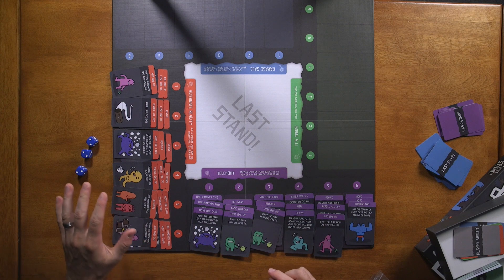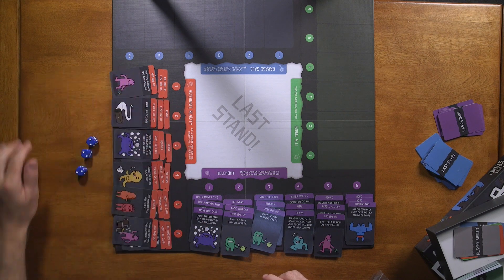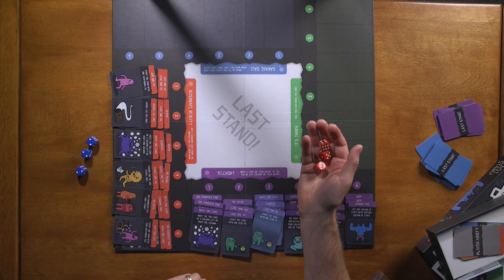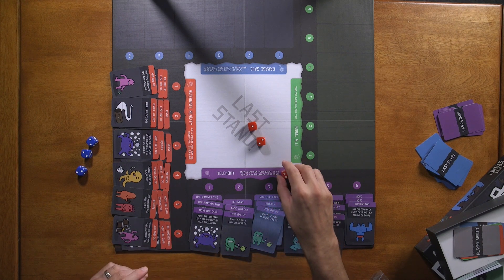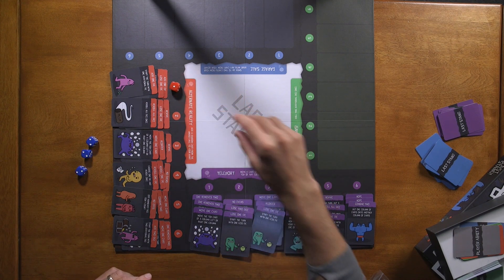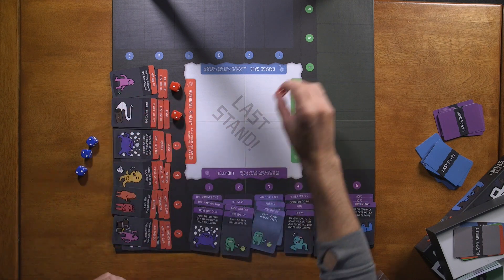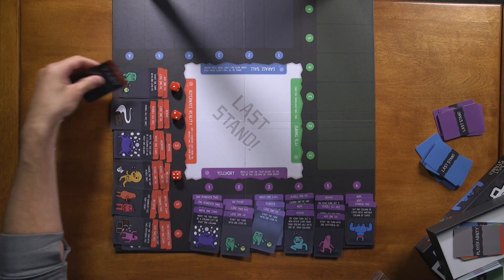I've set it up for two players. The way you win is to get the other player to have zero cards left. As the purple player, I'll take my turn. I always start with three dice. I roll, I can reroll any if I want, but I'll keep these and assign them — one on the one column, two on the two, four on the four. With multiple players, you can spread them out however you like. Then the player picks the cards up, so this goes into their hand.